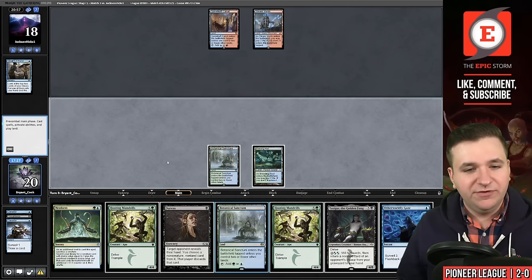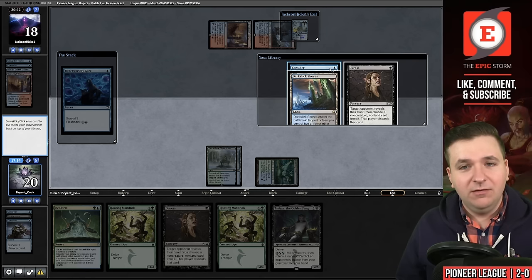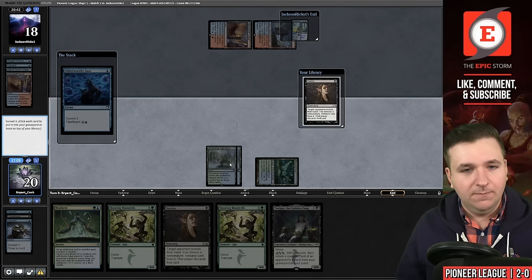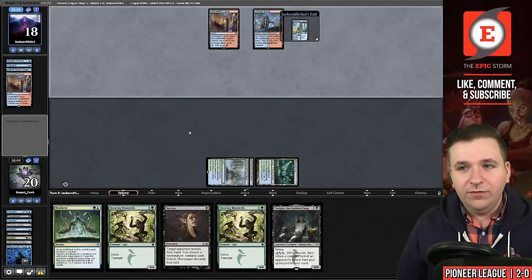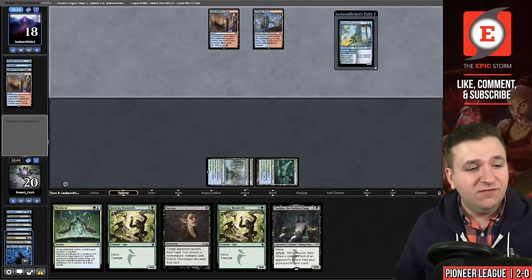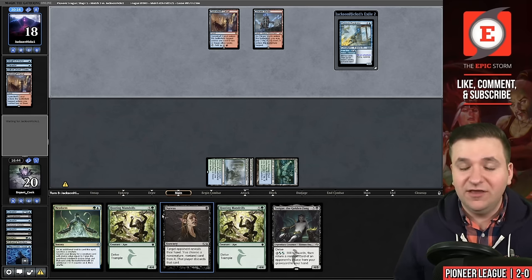We'll play Botanical Sanctum and pass the turn. They free the Fae, picked up Spikefield Hazard. I'll play Otherworldly Gaze now — we find a mana source, but it's a black mana source. I think I can do better — maybe I'm being a little greedy; I want an untapped black mana source. Flashback — that's not good. We'll put them all to the graveyard. There's a subtle read we're giving our opponent: I just milled six off of Otherworldly Gaze, so they might be thinking I don't have it — this is a turn where they can tap out. And if they tap out, I can play Hooting Mandrills into Neoform unprotected. I only want the black source for Duress — I don't need black mana to combo.